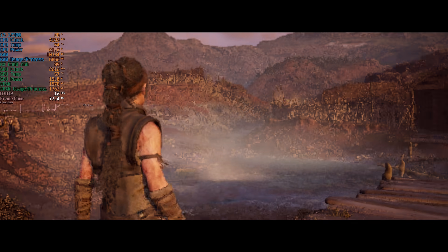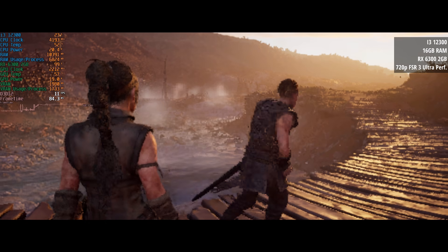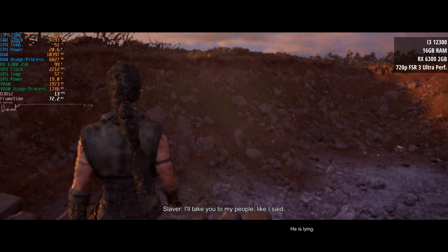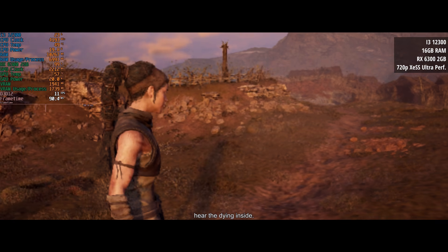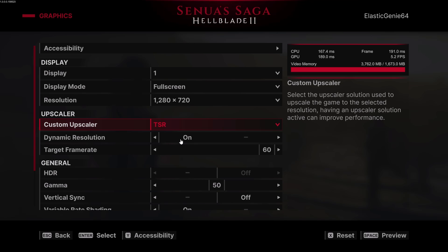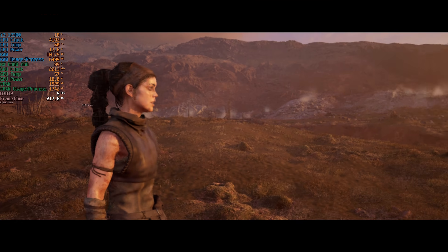Immediately everything felt snappier; navigating the main menu didn't crash the game and we were actually getting at least 0fps, which is always helpful if you want to actually play your games. I kicked off with 720p resolution and FSR 3 ultra performance — it's not great but we are getting double digits, over 10fps in fact. Could Intel XeSS do any better? Well it looks a bit nicer but overall performance is about the same and the visuals are still pretty much destroyed. I then went with TSR, adaptive resolution, and a target of 60fps to see what would happen.